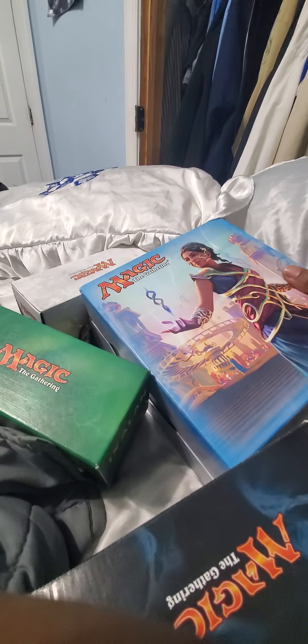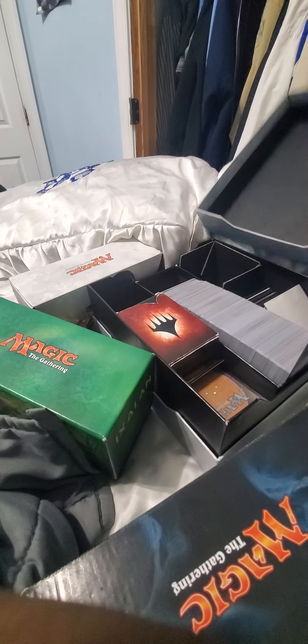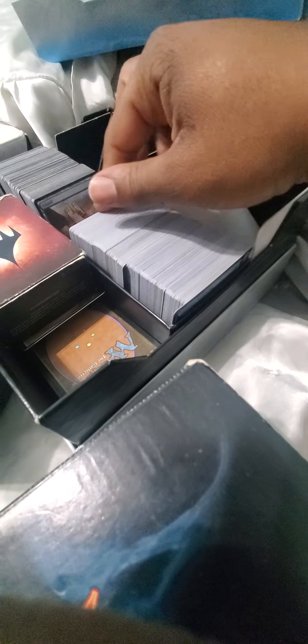This box here is nothing but mana. This box is nothing but all the different kinds of mana - the energy you need to summon your cards. There's blues, reds, blacks, greens, and whites mana.